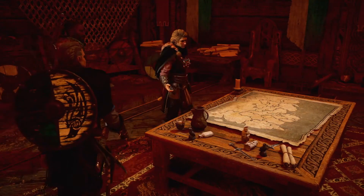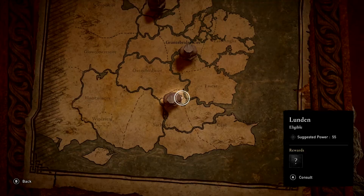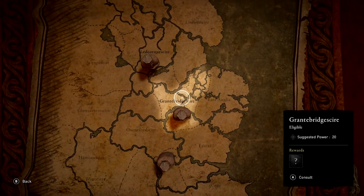At the heart of your settlement is the Alliance map. It will serve as a record of the allies you have made and a guide for future opportunities.